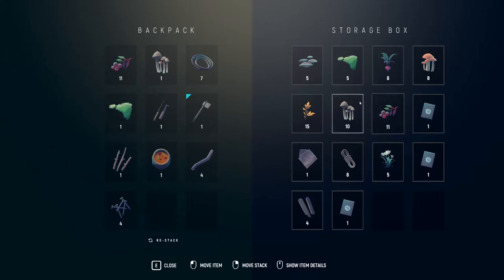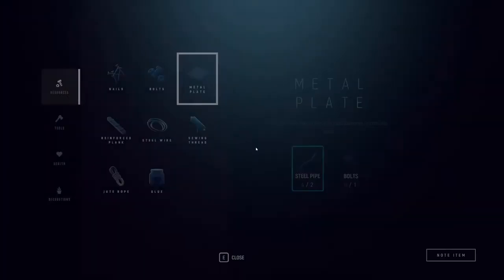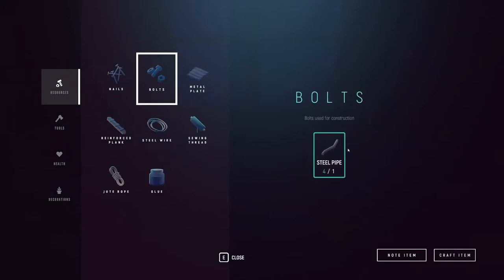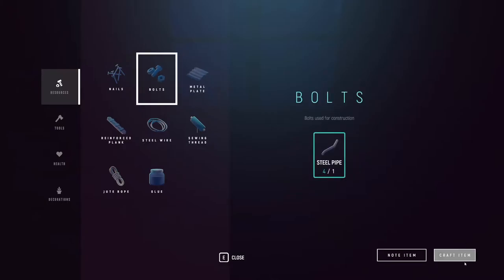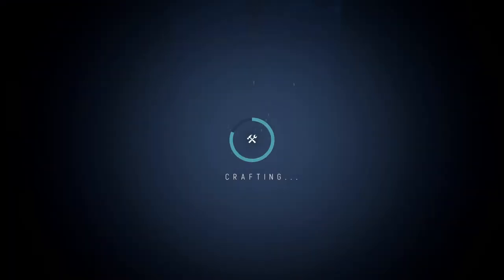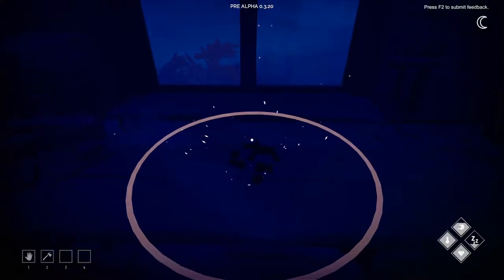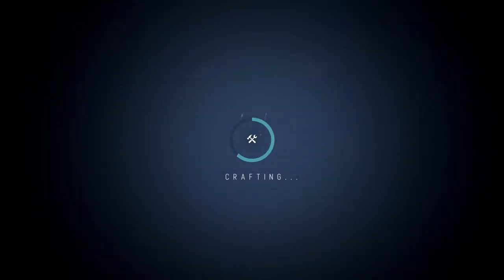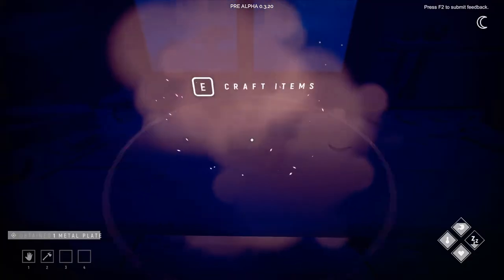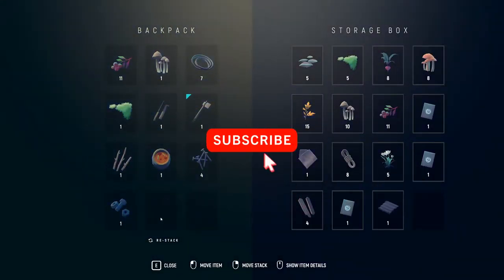Nails - oh no, we don't have any bolts. I think they need bolts to make these - yeah, we need bolts. If we make pipe we won't have enough. Okay we can make two - I hope that's enough. Metal plates, we can make just one for now. Let's put this back - we have freed some slots in our inventory.